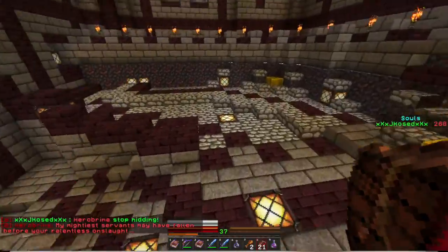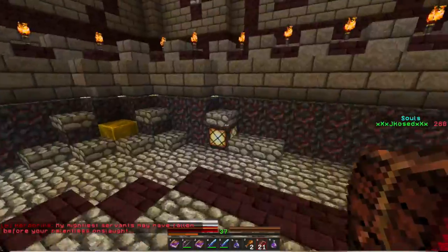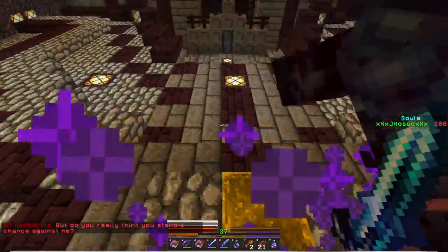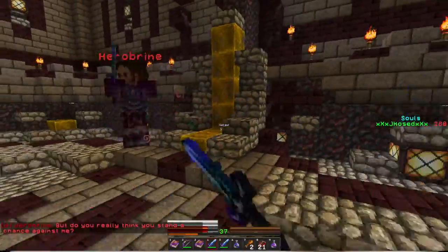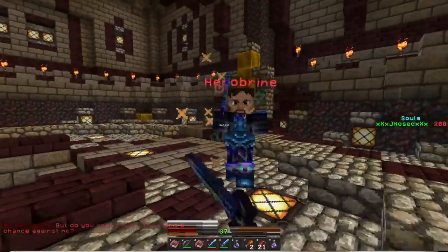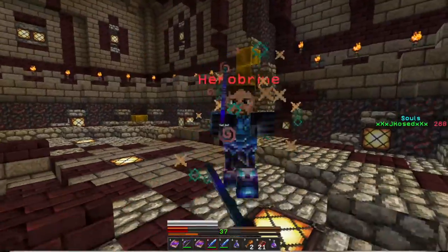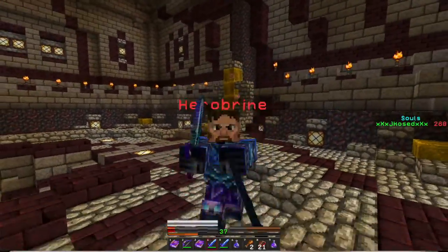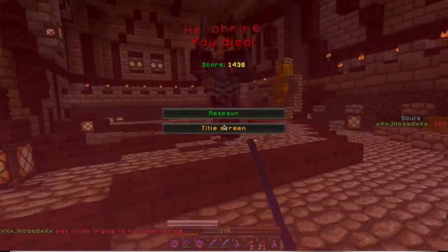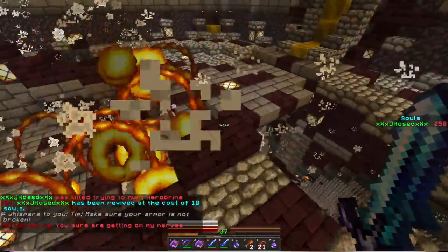Herobrine says: 'My mightiest servants may have fallen before your relentless onslaught.' I'm going to sit on his throne — oh shit! He just popped out of nowhere right as I was talking trash. He's so weak and vulnerable though. Actually, he's going to kill me — he just killed me with that sword of his. 'You sure are getting on my nerves now.'